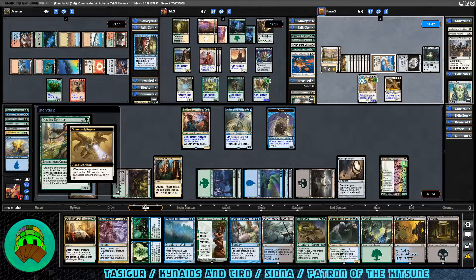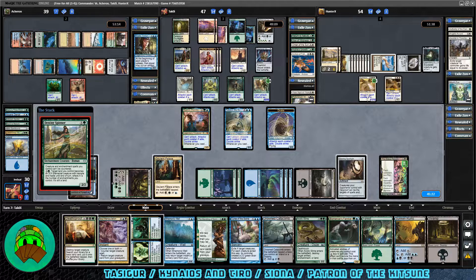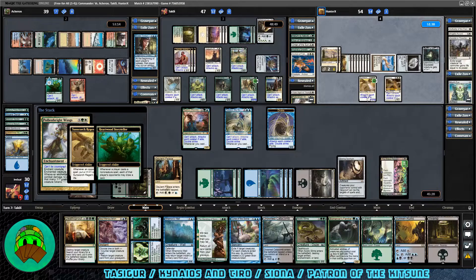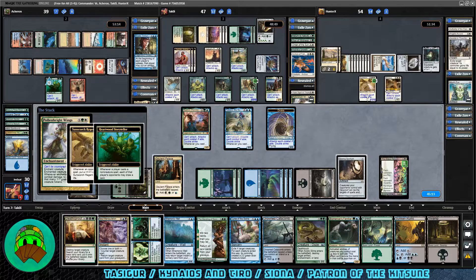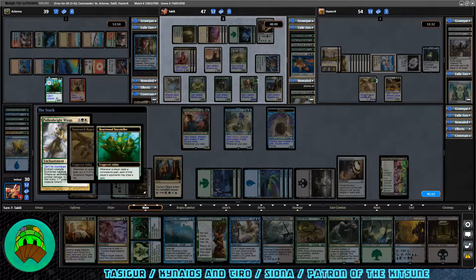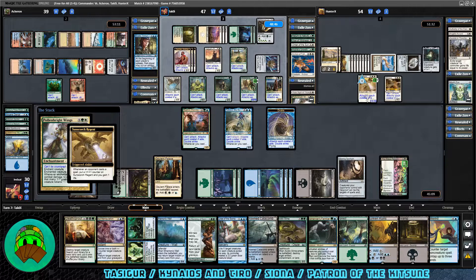Destiny Spinner comes down for Siona — I love this card. We will have to keep an eye on its ability because it says their enchantments and creatures can't be countered, and we run an assortment of counterspells. Pollen Bright Wings gives flying, and whenever it deals combat damage to a player it creates Saprolings — from Ravnica One. We draw Unwind which could be good later. Just can't counter enchantments or creatures on Siona's side — have to remember that. Sunscorch Regent keeps getting larger at 12/11.